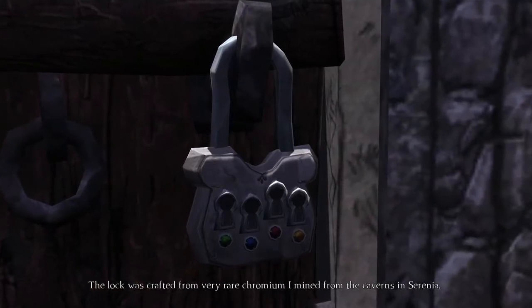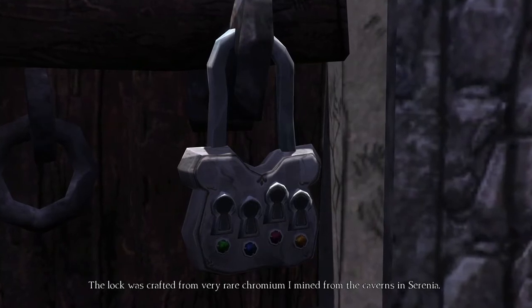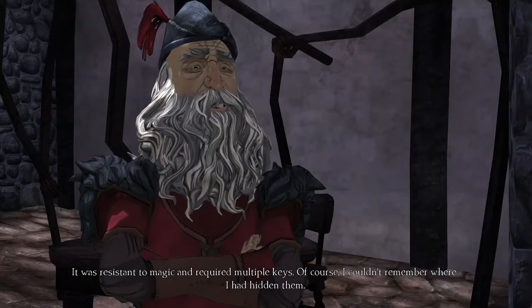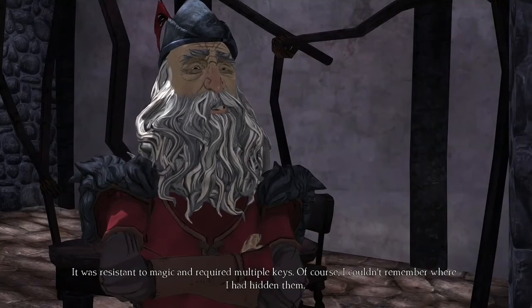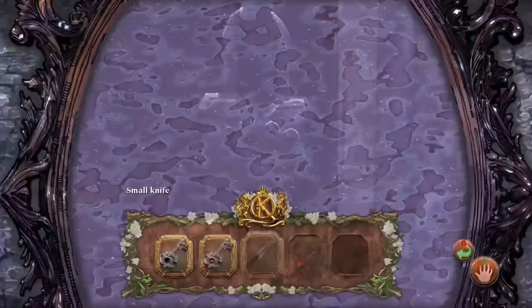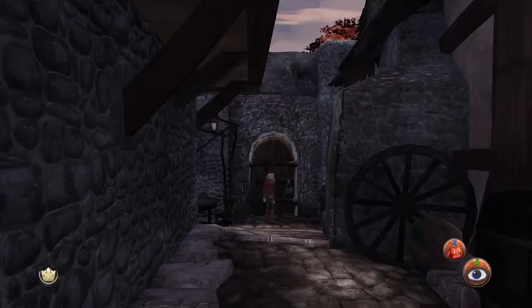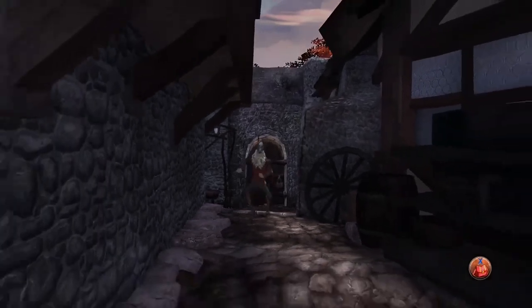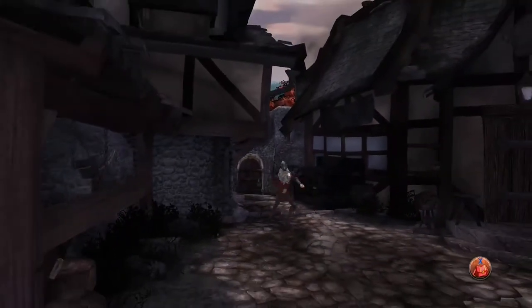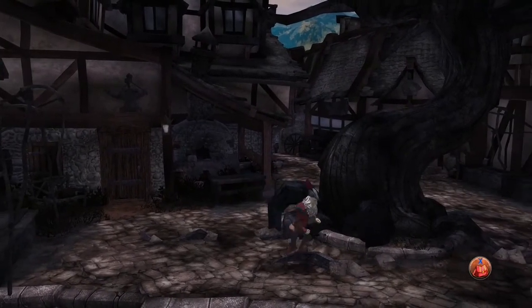The lock was crafted from very rare quomium I mined from the caverns in Ceridia. It was resistant to magic. It required multiple keys. Of course, I couldn't remember where I had hidden them. So that's right with the keys — we'll have two of the keys. It's hard to see the city burn down, but it's going from the tree.